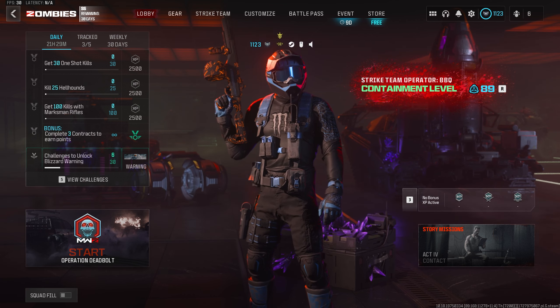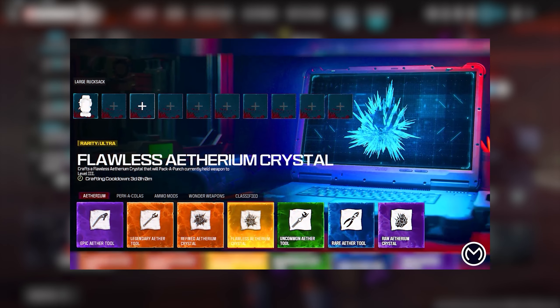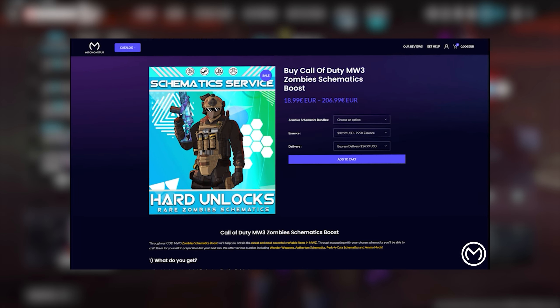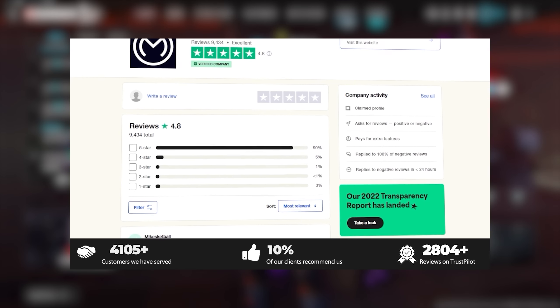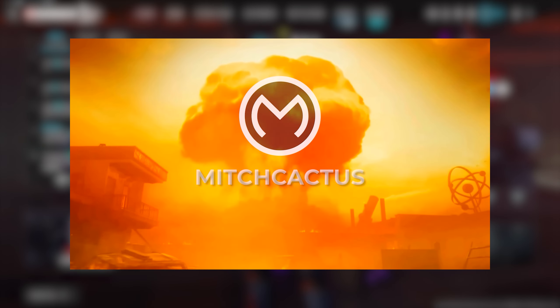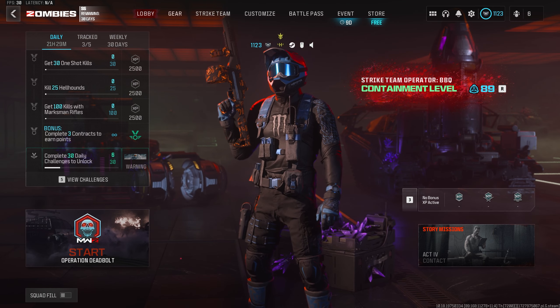I just want to quickly thank the sponsor of today's video. Are you looking to unlock MW3 camos like Interstellar and Borealis, completely legit, or Warzone rewards including the Royal Helix and Decipher camos as well as the Nuke skin? Want to grab the best schematics, bot lobbies, or even instant delivery accounts? Look no further than Mitch Cactus. As the biggest, most reliable seller out there, they offer a bunch of legitimate services for Xbox, PlayStation, and PC. Buy now with code Hypno at checkout for 5% off.